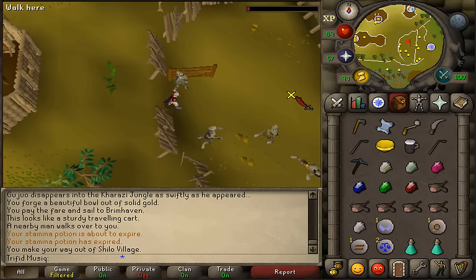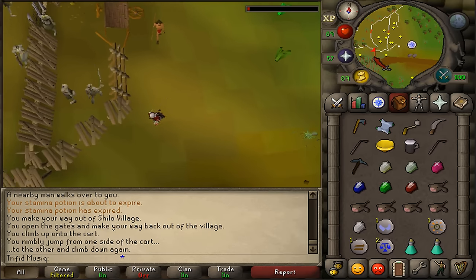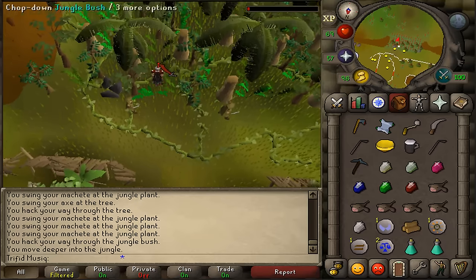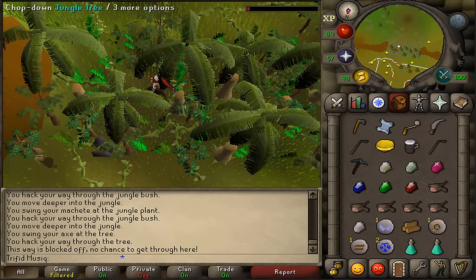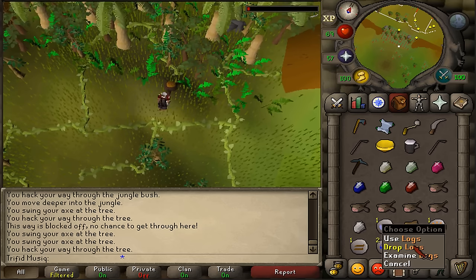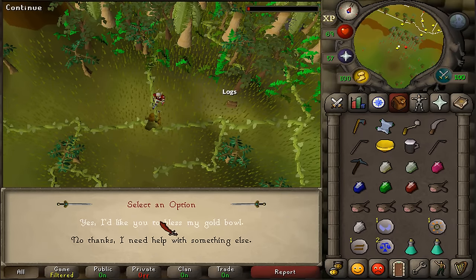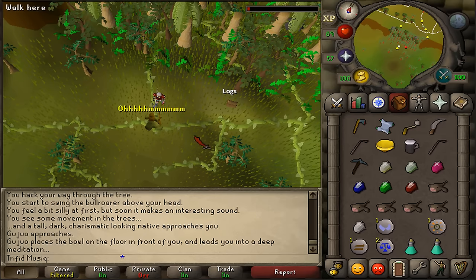Let's return to the Khazari Jungle — go through the gate, pass the zombies, search the broken cart. Return to the female jungle forester and get back in the jungle between the two trees. Chop down the bushes and trees heading south. Once inside with no NPCs nearby, use the bull roar to summon Kuzojo. Talk to him and select first option 'yes, I would like to bless my gold bowl.' He will help you bless the golden bowl.